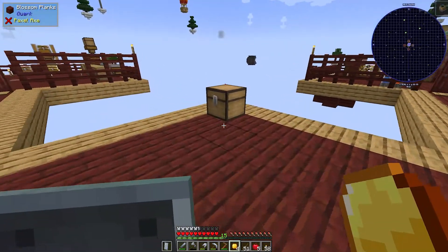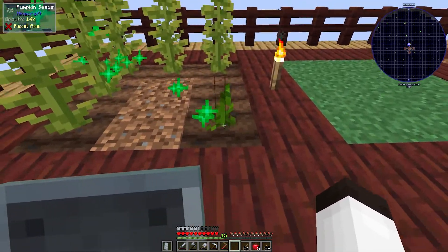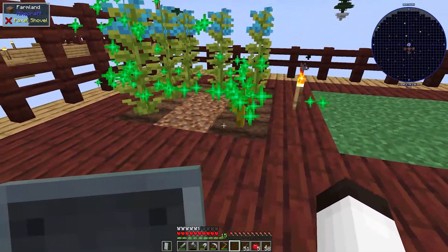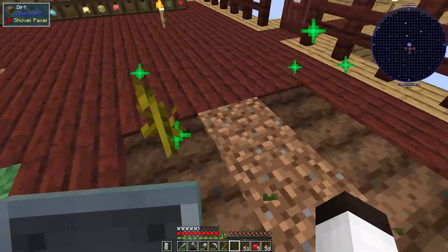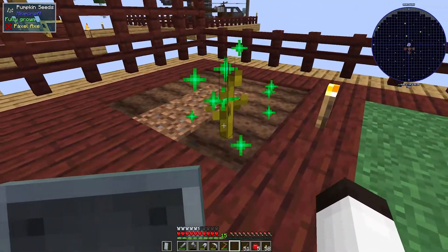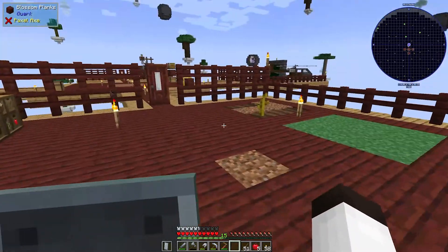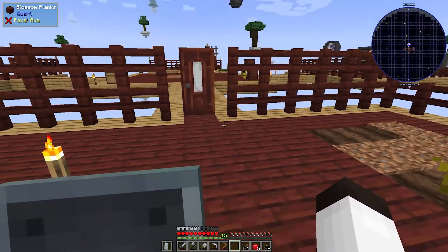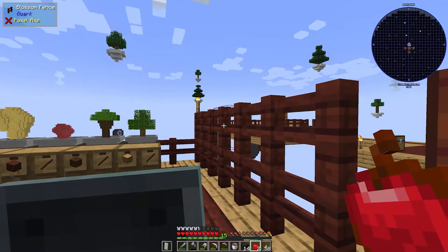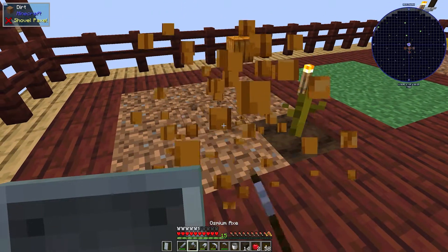Let's see if we can speed up the pumpkin growth. It looks like we can use the twerk mechanic but it's not producing a pumpkin. Tried bone meal — you can't bone meal that. We'll have to wait. I've just finished making an infinite water source by taking some water from the strainers and filling them back up. The pumpkin grew! We're going to grab that now.